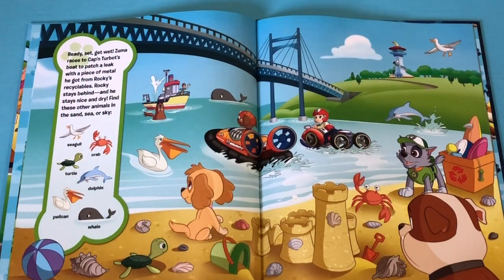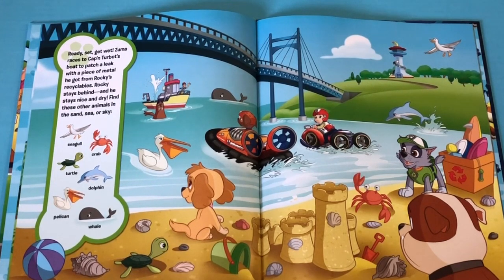Ready, set, get wet! Zuma races to Captain Turbot's boat to patch a leak with a piece of metal he got from Rocky's recyclables! Rocky stays behind and stays nice and dry! Find these other animals in the sand, sea, or sky!